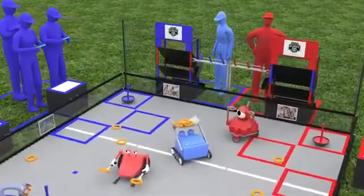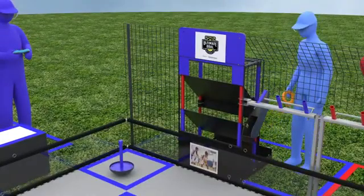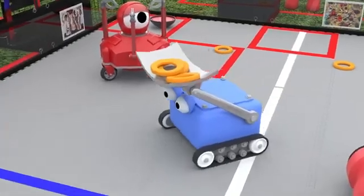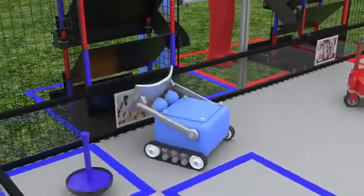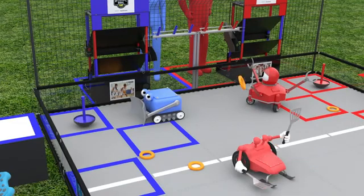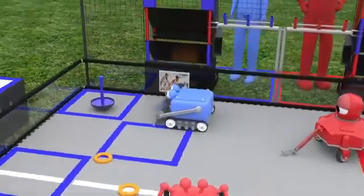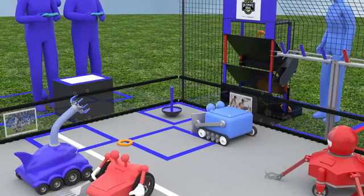Following the autonomous period is the 2-minute driver-controlled period. During this time, human players are expected to return rings to the playing field, as well as reset power shot targets. Each ring launched or placed into the low goal earns 2 points. A ring launched into the mid goal earns 4 points. However, rings launched into the opposing alliance's goal earn points for their alliance. A ring launched into the high goal earns 6 points.